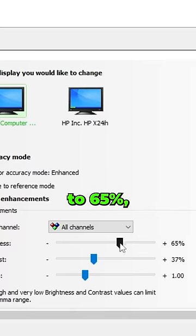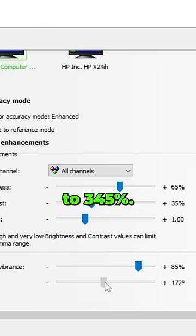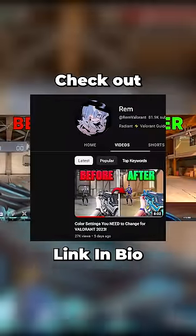Then change your brightness to 65%, your contrast to 35%, your digital vibrance to 85%, and finally your hue to 345%. For my full guide, check out my YouTube and bio.